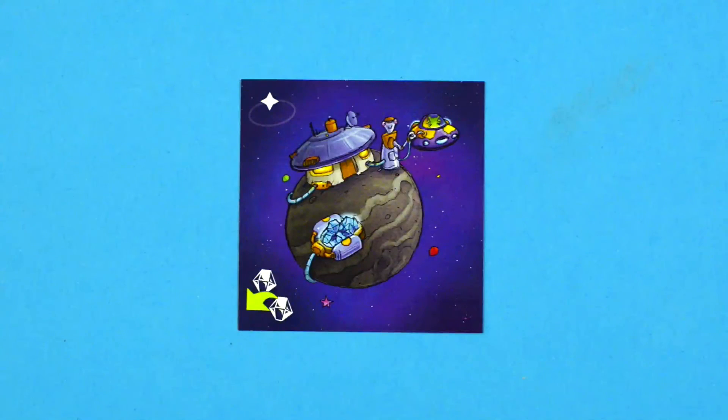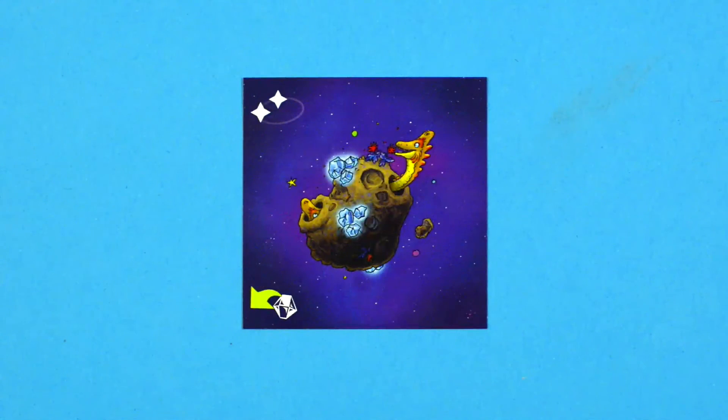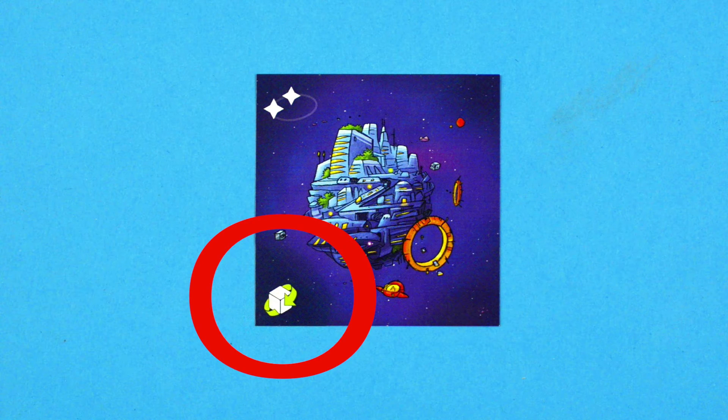Then the card will be turned over and the effect will disappear. With this planet card, you immediately gain two fuel crystals and then turn the card face down. With this planet card, you gain one fuel crystal and again turn the card face down. With this planet card, you get to roll the die again. With this extra roll, you might collect another planet card. After you've used this ability, you turn the card over.